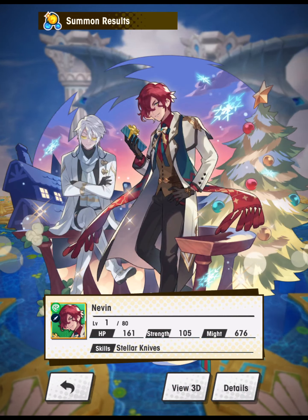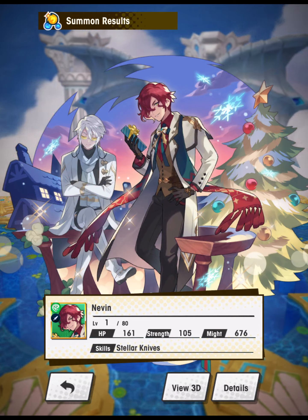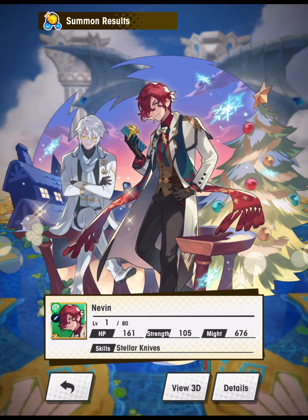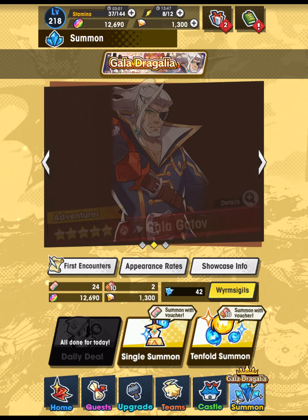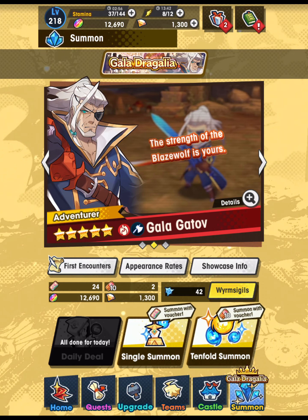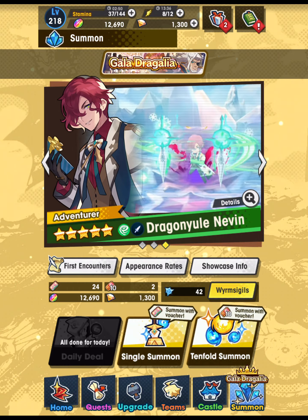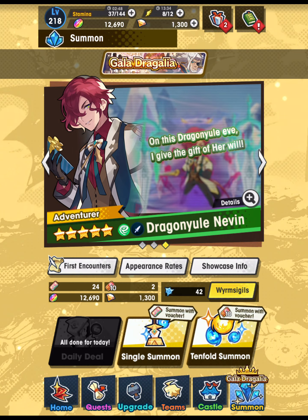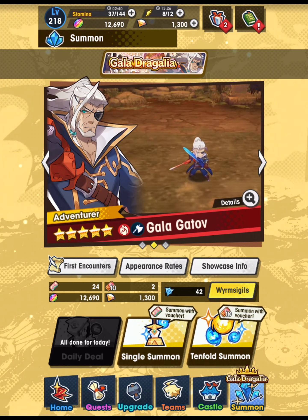Starting a summoning session with less than the resources needed to spark, and yet we were rewarded by getting both of the characters we wanted. Now we can defer the decision — we don't have to decide whether to try sparking Nevin on the next showcase. Absolutely incredible, super lucky. Well, I hope your luck was as good as mine, and if not, I hope it picks up for Ilya's showcase and toward the new year. That is going to do it for today — thank you as always for watching. Take care and I'll see you next time.